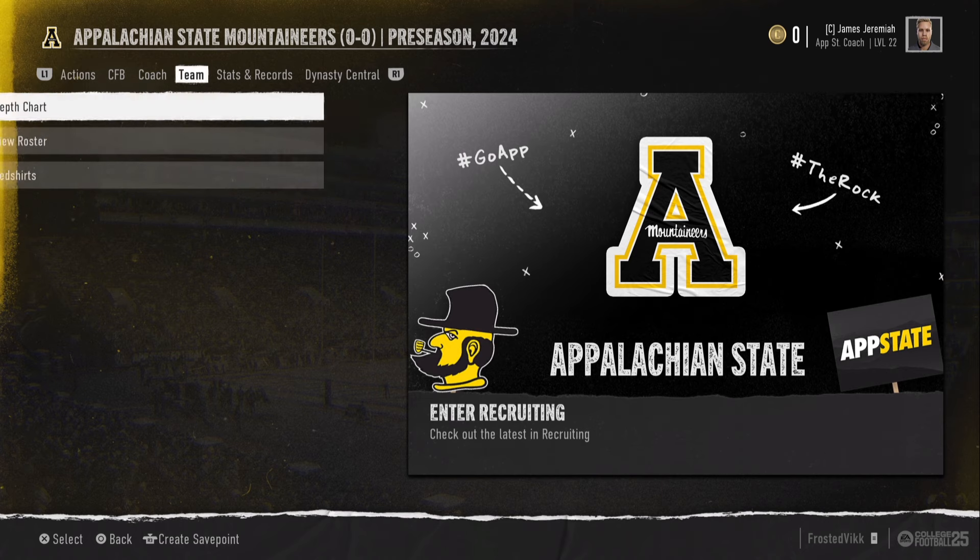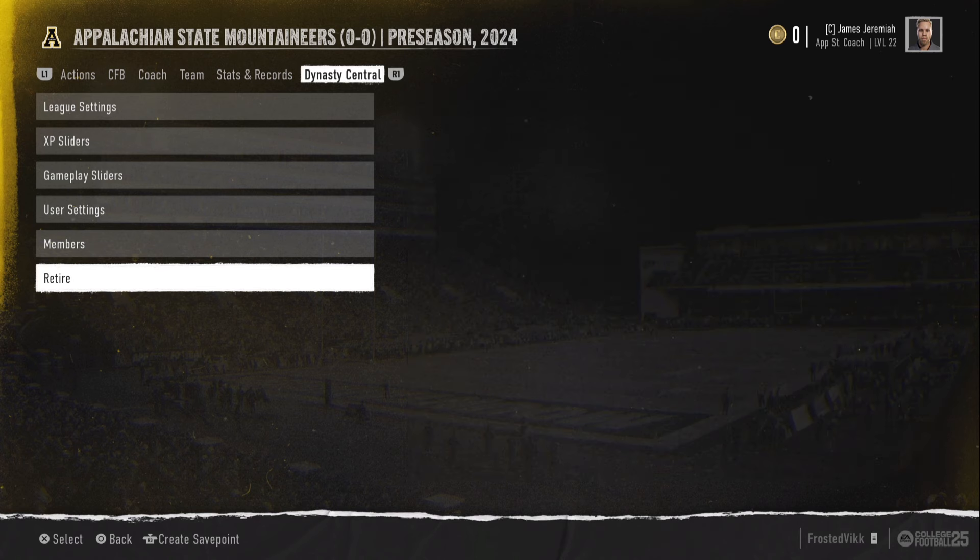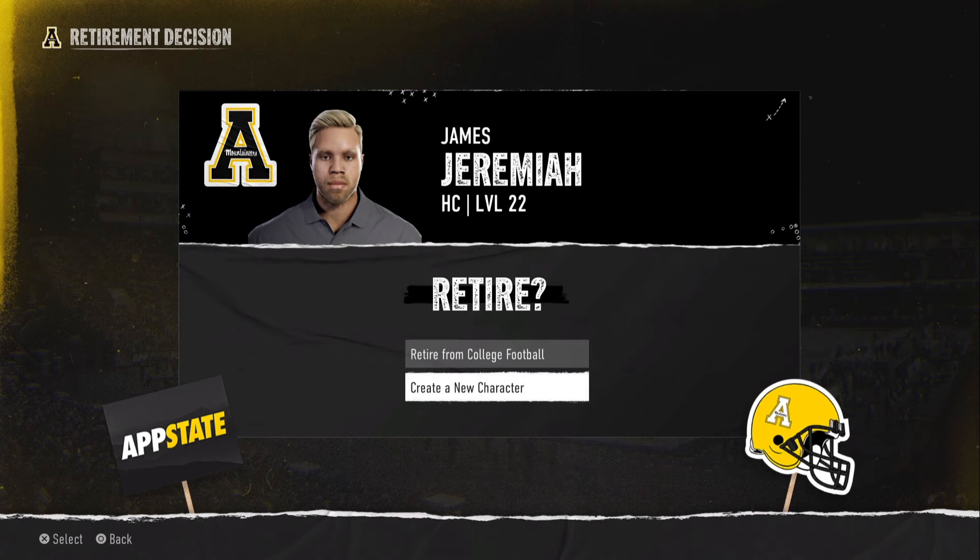All you have to do is, whenever you're on the dynasty tab, go to dynasty central and scroll all the way to the bottom to the retire option. Once you get to the retire, you're going to want to create a new character.